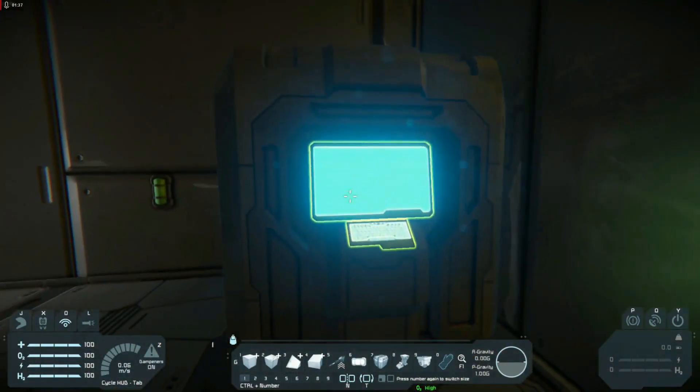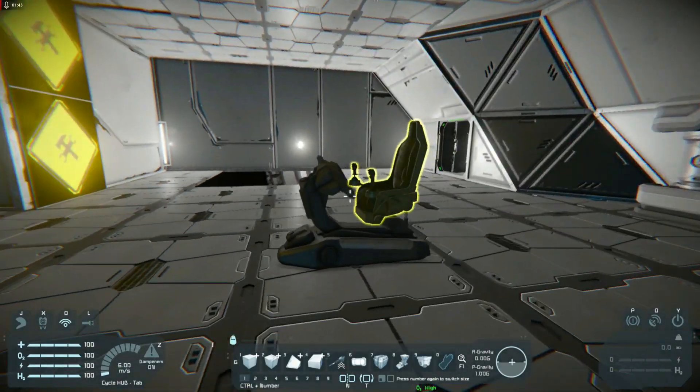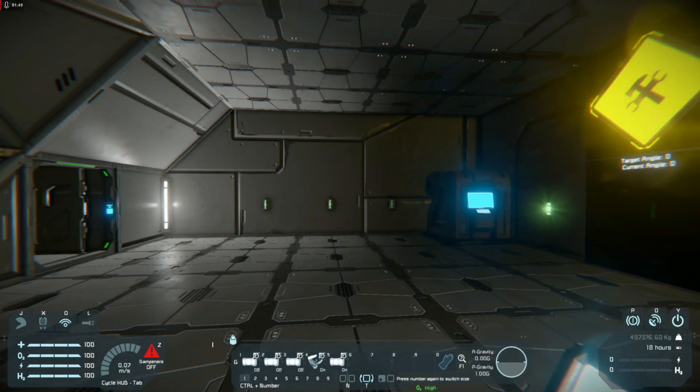Over here we have the programming block with a good 300 lines of stuff that makes it do stuff. All my code is controlled via these four lights over here.